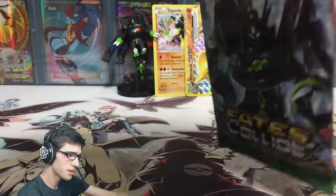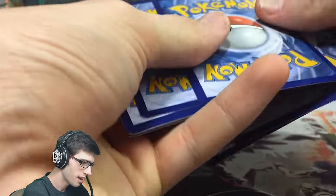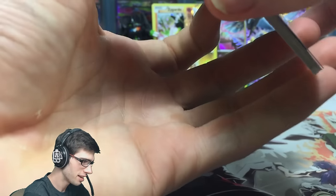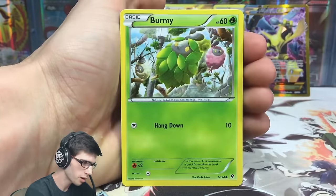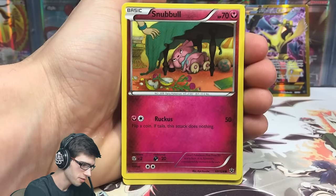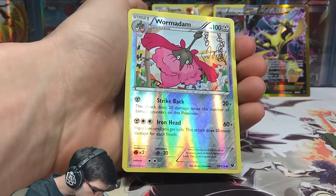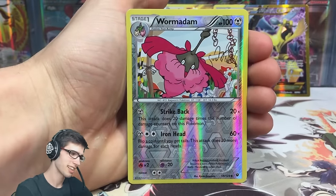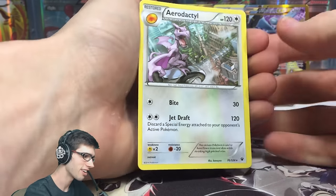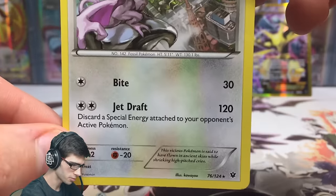I couldn't ask for anything else from this box — it's been amazing. But if we go four for four, no complaints from me. Here is the final code from this Zygarde collection box. Let's see how we go — hopefully we didn't save the worst for last. We've got a Carbink with Safeguard — not bad. Burmy, Bronzor, Barnacle, Snubbull, Wigglytuff, Dugong, a Wailmer reverse — just an uncommon. And the final card from this Zygarde collection box is an Aerodactyl regular rare — I'll take that. It's got Bite and Jet Draft.